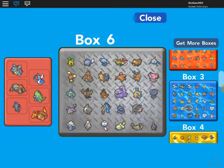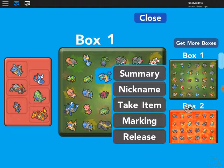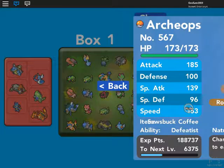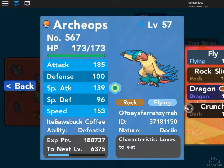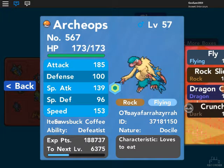I also have Archeops at level 57 with Fly, Rock Slide, Dragon Claw, and Crunch. That's pretty much it for my good Pokémon.